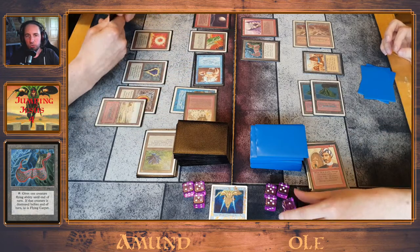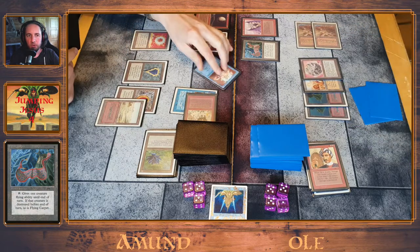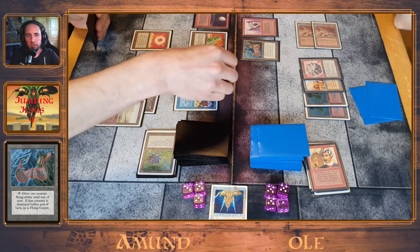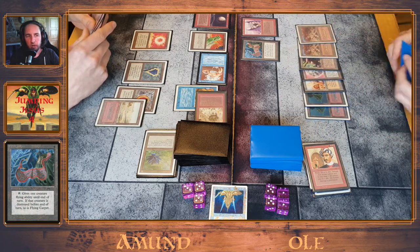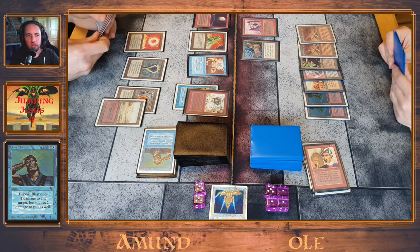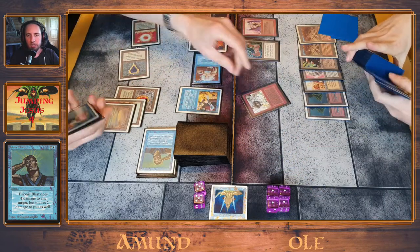Attacks for four, putting Amun down to 16. Fellwar Stone — that can tap for red, just what he needs. It takes damage from Serendib Efreet. Attacks for four. Factory — there is now a mountain. Psionic Blast! When your opponent starts casting Psionic Blast at end of turn you know he has a plan and he's probably going to win. And there's the second one. So the Ali deck takes the first game.